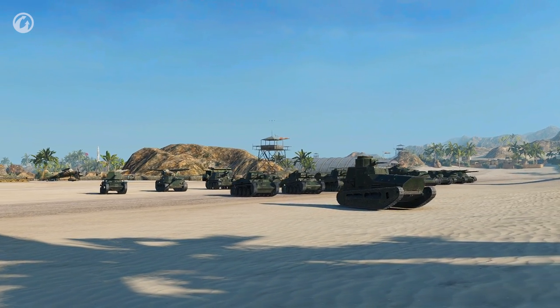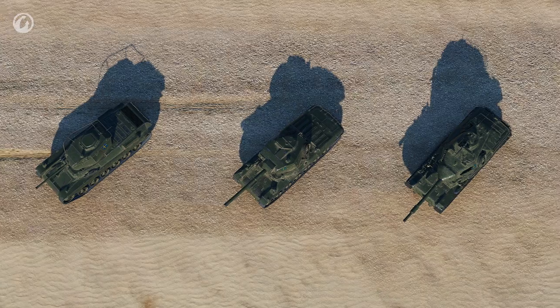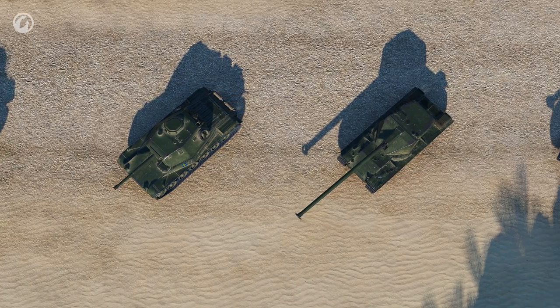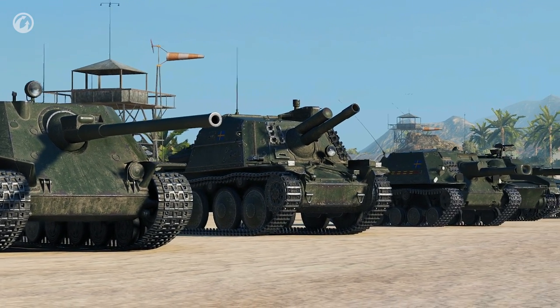One of the main events of the Common Test is the introduction of the Swedish vehicles. Nineteen combat vehicles rolled off the production line, and this nation is represented by two branches at once. The first branch consists of light, medium, and heavy tanks. The second one is a prominent branch of tank destroyers. But first things first.